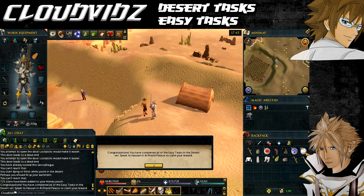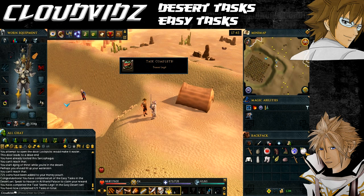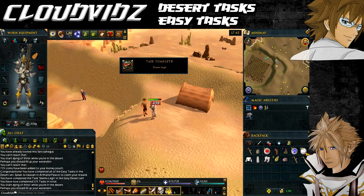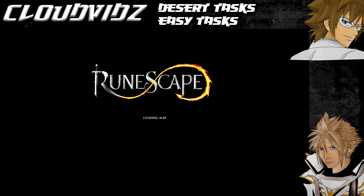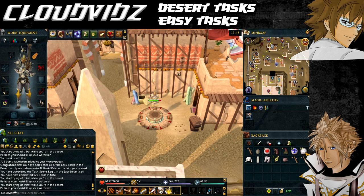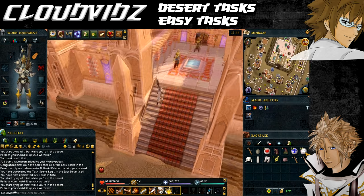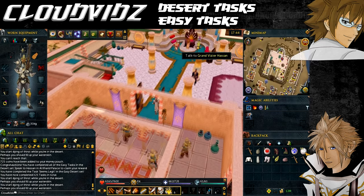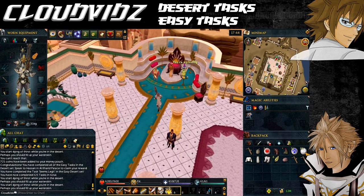Once all tasks are done a pop-up message should appear confirming completion. If it hasn't appeared, check the Heroes tab under achievements to make sure all easy tasks have a gold tick. If any are missing, check which task wasn't completed correctly - for example, you may have only obtained four artefacts from Pyramid Plunder instead of five. To claim your rewards, speak to Hassan in the Al Kharid Palace. Teleport back to the Al Kharid lodestone, head into the palace, and speak to Hassan who will congratulate you and give you your rewards.